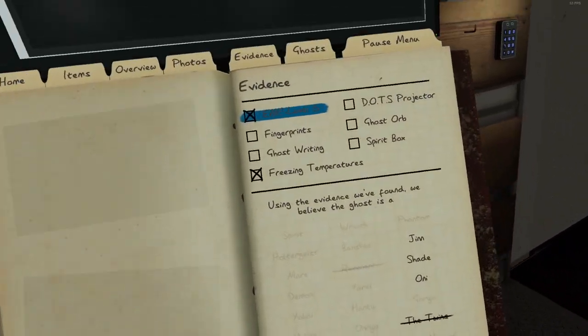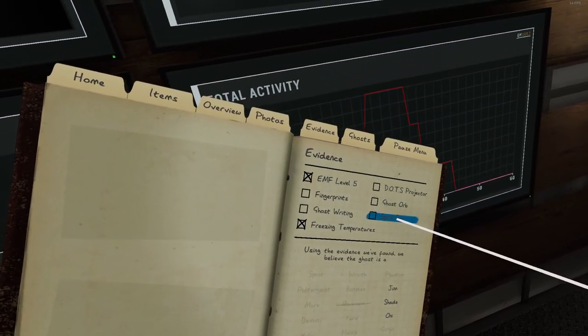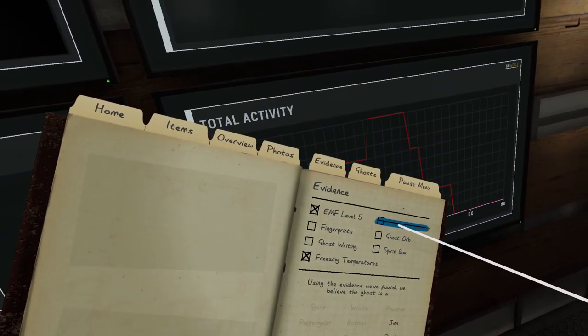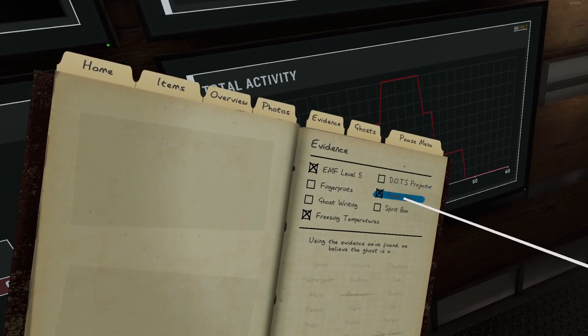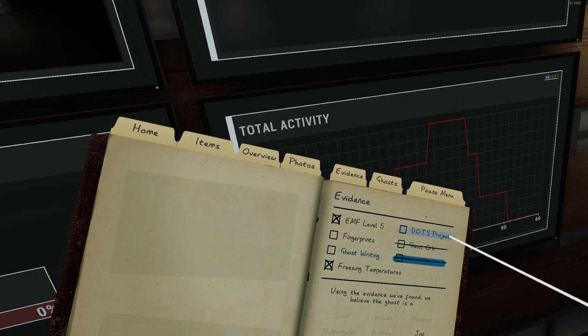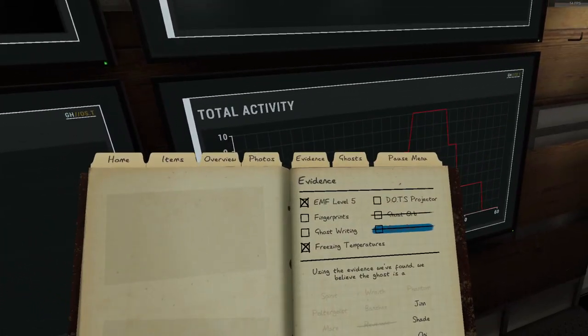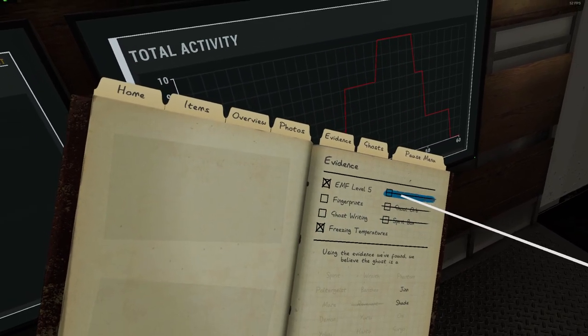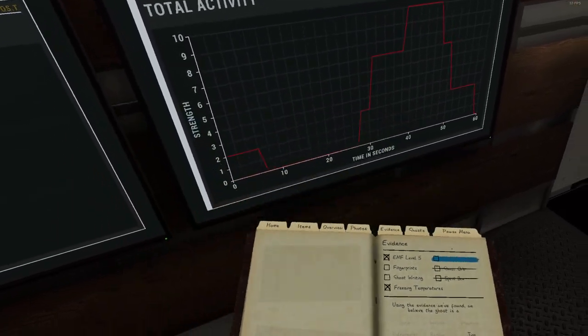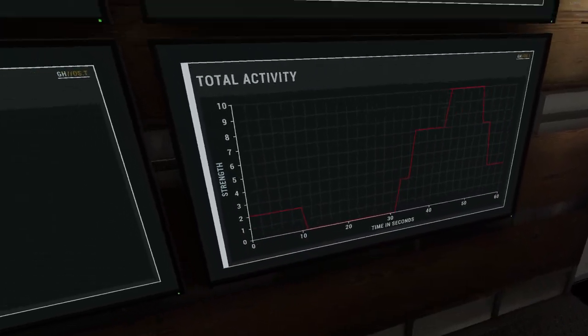So we're down to Jin, Shade, and Oni. Spirit box is not possible. Dots is possible. Ghost orb is not. Spirit box is not. So it's either fingerprints, ghost writing, or dots. Holy cripes — fingerprints or ghost writing?